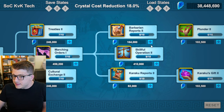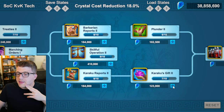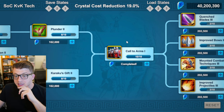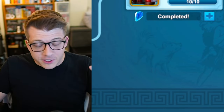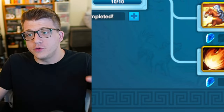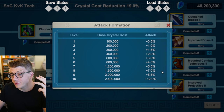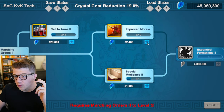Bring Barbarian Reports Two up to eight and Karaku Reports up to eight — that's the prerequisite for Karaku's Gift and Plunder Two. Bring those up to eight as well. Then for Call to Arms, you'll need to bring Skillful Operation Two up to ten — very expensive for just 1% reduction, but it's a bottleneck. You can then complete Call to Arms One at 15% troop capacity. We're talking about 40 million crystals at this point. As a free-to-play player you really have to be grinding barbs from very early on in KVK. This is not easy. You have to be a dedicated player, playing every day.